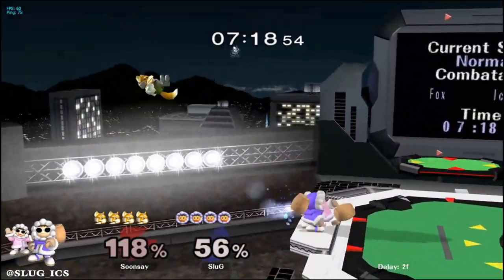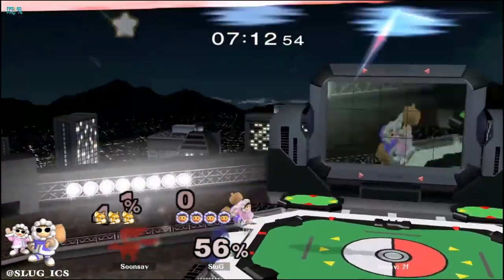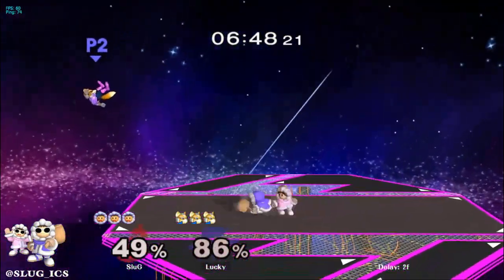Versus side B or high up B, use desync Nana Blizzard to cover ledge or low options, then try to react with Popo to cover a high option. For stage picks, pick FD. If you can't pick FD, pick Pokemon Stadium. After that, it's kind of up to you.